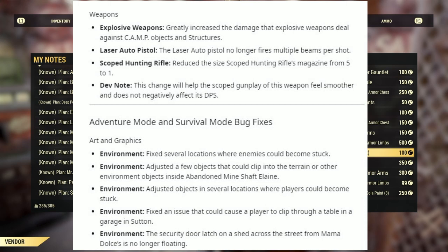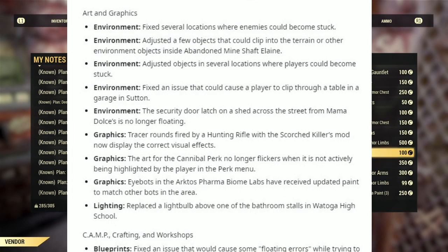Under Adventure Mode and Survival Mode Bug Fixes — Arts and Graphics, Environment: fixed several locations where enemies could become stuck. Adjusted a few objects that could clip into terrain or other environment objects inside Abandoned Mineshaft 4. Adjusted objects in several locations where players could become stuck. Fixed an issue that could cause a player to clip through a table in a garage in Sutton. The security door latches on the shed across the street from Mama Dulce's are no longer floating. Under Graphics: tracer rounds fired by a Hunting Rifle with a Scorched Killer mod now display the correct visual effects, and the art of the Cannibal perk no longer flickers when not highlighted in the perk menu.